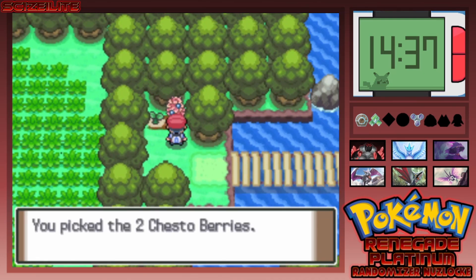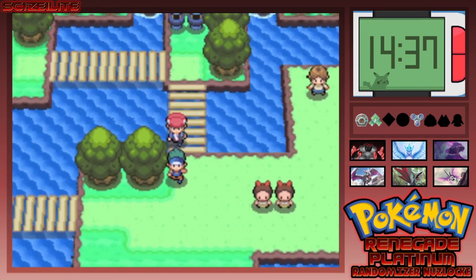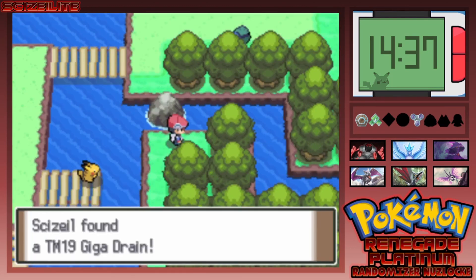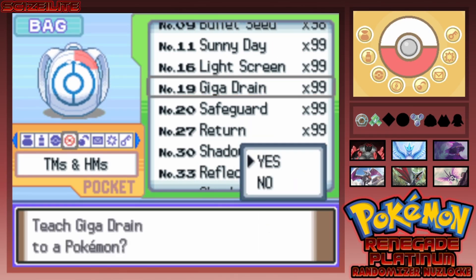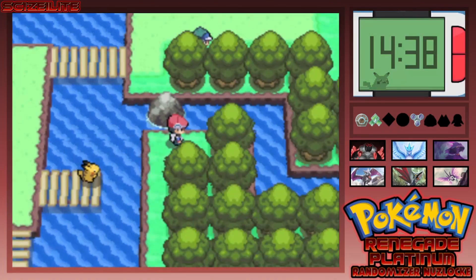We get a Chesto Berry — I'll take anything I can get. A trainer just jogs away, respectable. Oh, Giga Drain! I'll take Giga Drain — I don't have any grass types but Butters, you need a special move. Giga Drain would help against water and ground types — it's worth it. I should get rid of Zen Headbutt since Butters is a special attacker. All right, we'll do that — nice, we have a Giga Drain user.